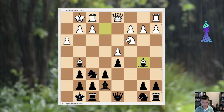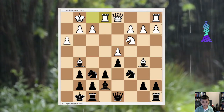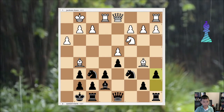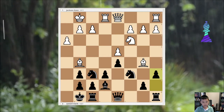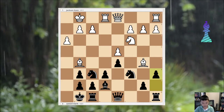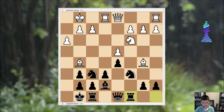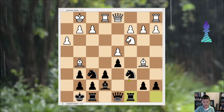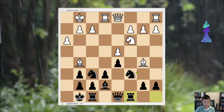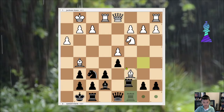But he played Bb5, and then Nc6. Re1 and then a6, which is an inaccuracy. Then Bf1 — I don't really know why. The best move for me was Rc8 instead of a6. Rc8 would be way better because it would be more active to defend the knight.